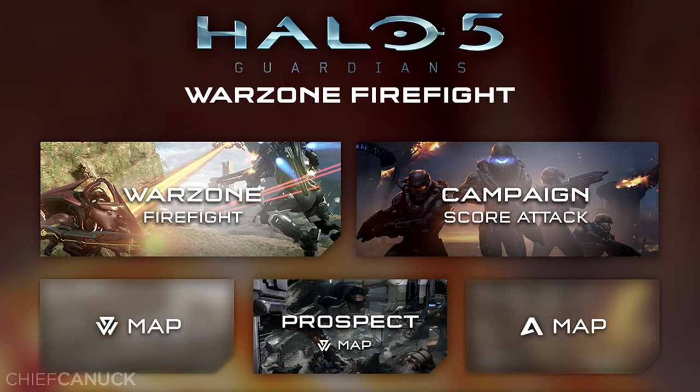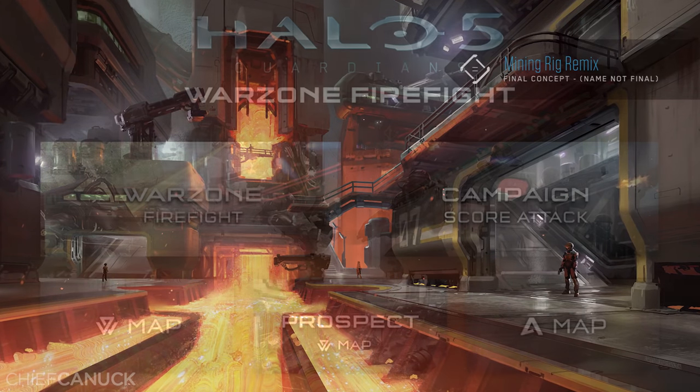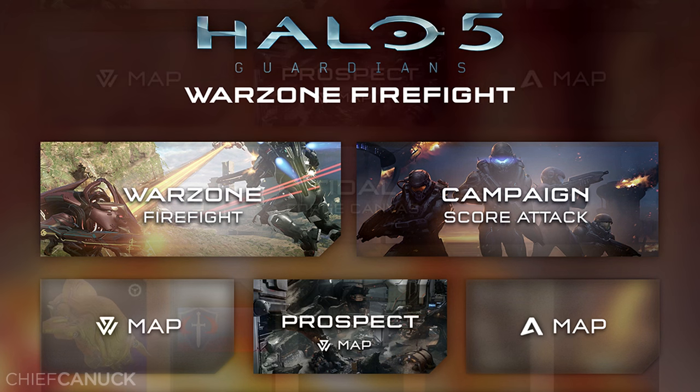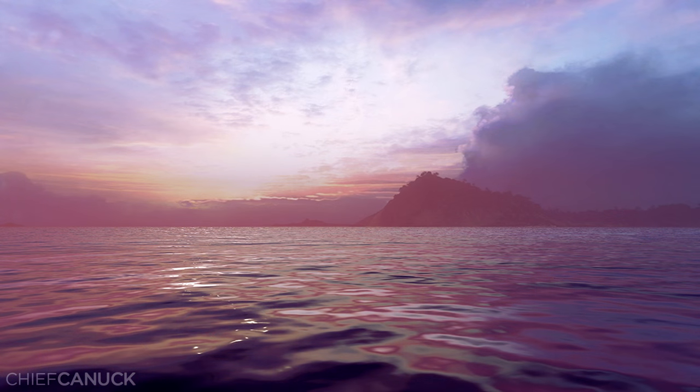We also have a new Arena map, and judging by the blurry color scheme, it's likely the remix of the Rig we saw a long time ago during the Sprint Halo 5 development series. You can see the yellow and orange glow, which is likely the molten aspect of the map. And finally, Tidal, which looks like a massive water canvas, kind of giving the same vibe as a Wash from Halo 2 Anniversary.